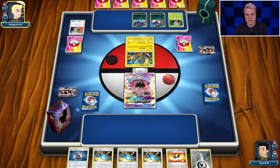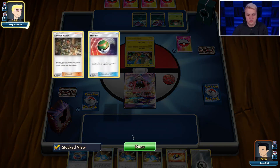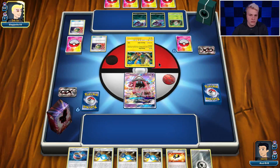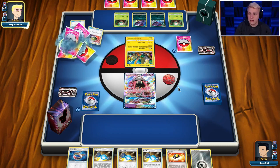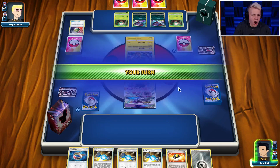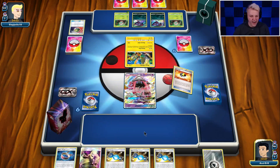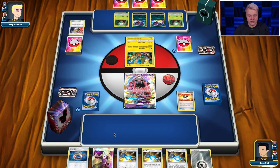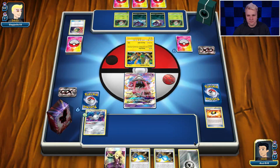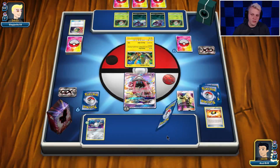We also have to be kind of careful in this matchup because he can start sniping our Magnezone and then eventually bring it up, Guzma it up, knock it out with Zoroark. So we do have to be careful about actually losing our Magnezone. We're probably going to want to set up multiple Magnezone. Get the Magnemite, attach active, and then play Cynthia. Cynthia topdeck was nice — Lily would have been a little bit better, but I'm not going to complain. At least we topdeck a supporter.